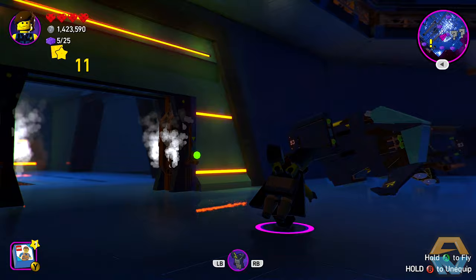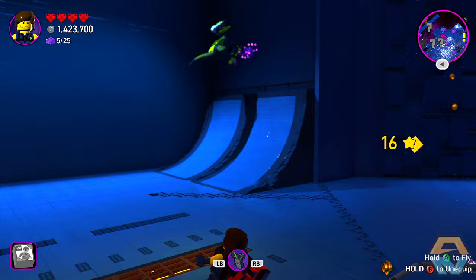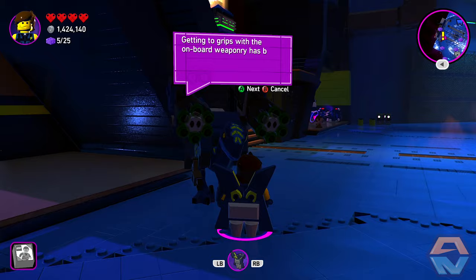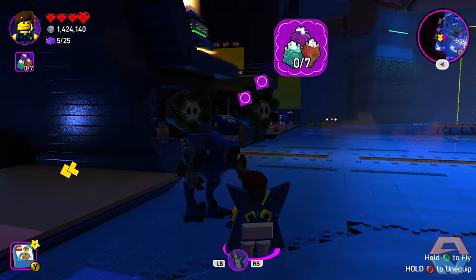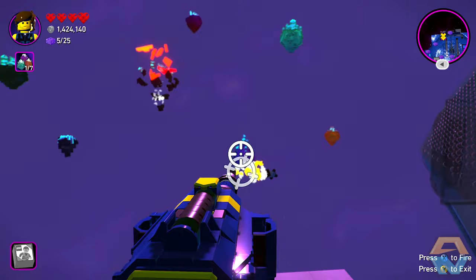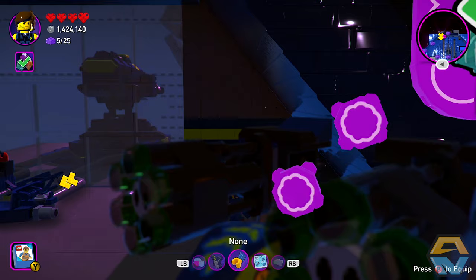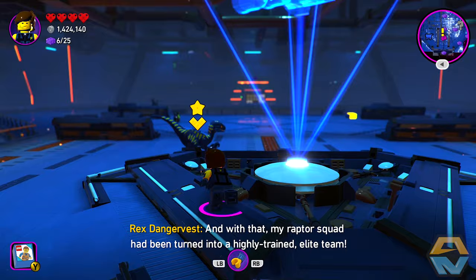We need to head back upstairs. There are a set of stairs here which will help us get up there. 'Getting to grips with the onboard weaponry has been a real struggle for us — maybe it's the lack of thumbs. Do you think you could inspire the troops with a display of marksmanship?' I've always aimed for success, and this time was no Wrexception. 'Nice shooting, Wrex.' And with that, my raptor squad have been turned into a highly trained elite team.